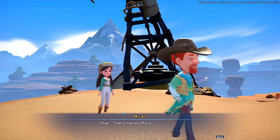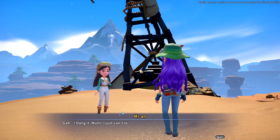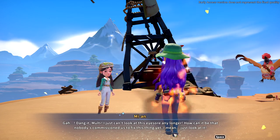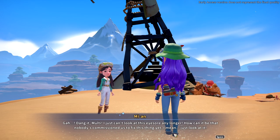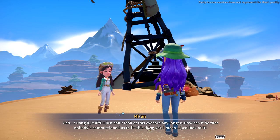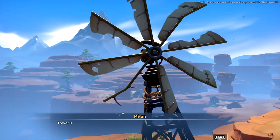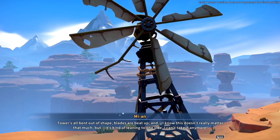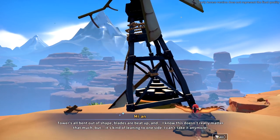'That's not an official commission.' I'm being attacked in a cutscene! He's attacking me during the cutscene - that's not fair! 'I just can't look at this eyesore any longer. How can it be that nobody's commissioned us to fix this thing?' 'Towers all bent out of shape... blades are beaten up... it's leaning to one side. I can't take it anymore. Let's fix it.'